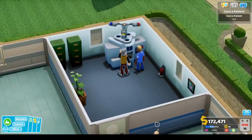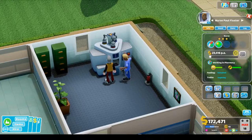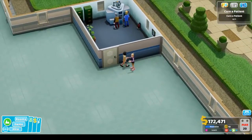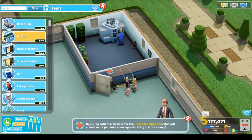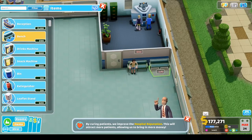Let's see if our new staff are up to the test — are we curing him? Wait, how did he jump the line when she came in first? Paul Fluster — maybe we should get some benches around here. Well done! We've cured our first patient, earned some extra money, and the hospital reputation has improved, which will attract more patients. When a doctor or nurse treats a patient, their ability influences the chance of success.